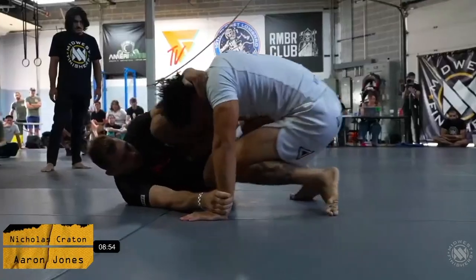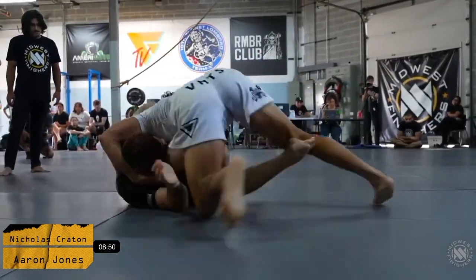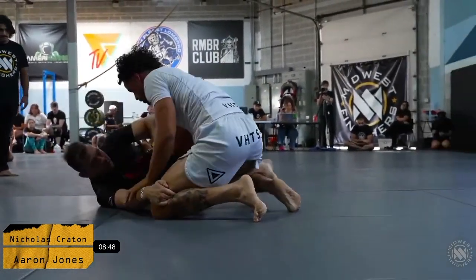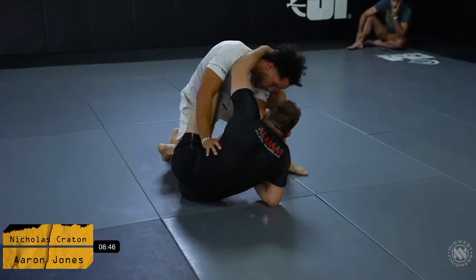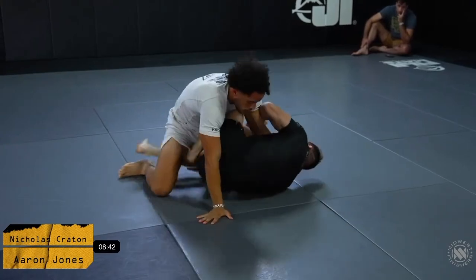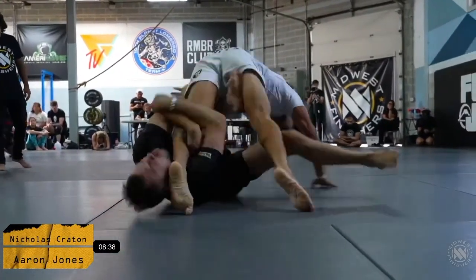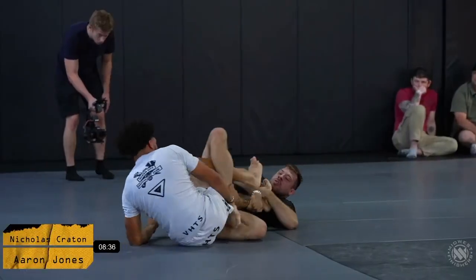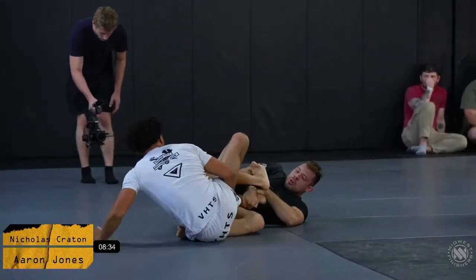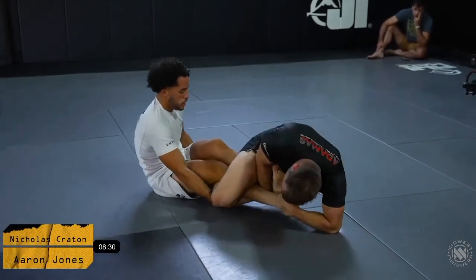Classical kind of body lock type pressure pass against leg locker battle right here — it's something I think you're going to see quite a bit in the divisions today. Nick trying to go for that leg again. He's got a nice entry, nice position, he has the leg isolated. Aaron is doing a good job trying to clear that knee line — it looks like he's got the knee line cleared, and Nick's going to try to slide to that other side.